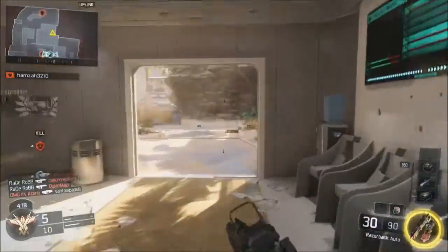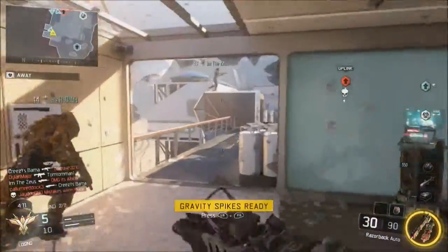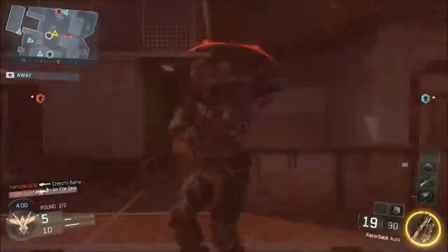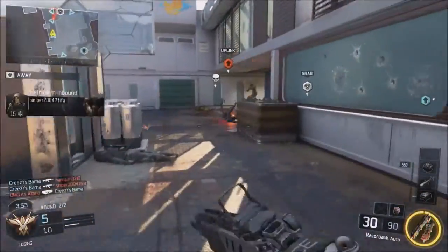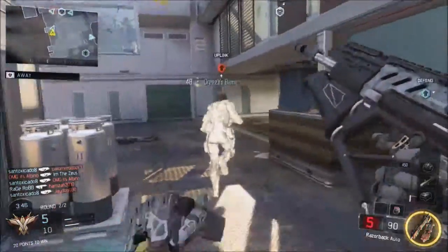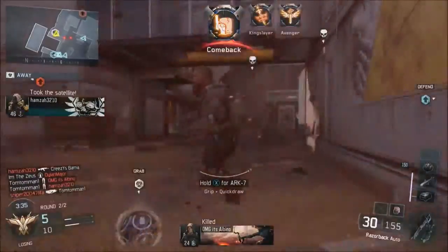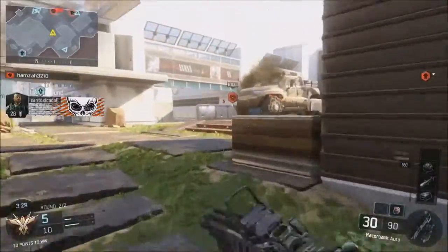We dropped the satellite drone. Right, we've got an enemy here. I got killed. Let's see if we can use my gravity spikes. Yeah, I got that kill. Satellite reset. Our team has the satellite drone. I did get a double kill with that — that's why I like the gravity spikes, without them I would have died straight away.